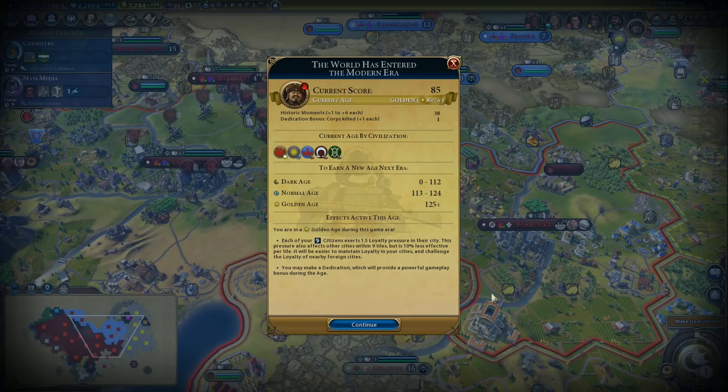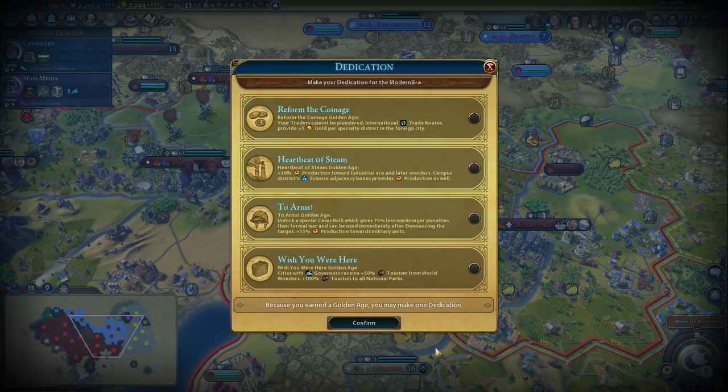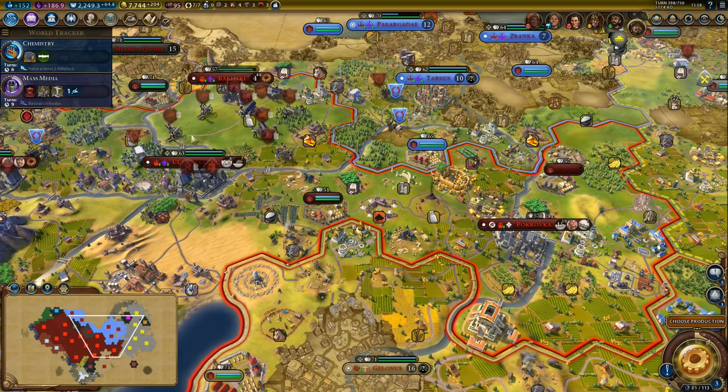Next up is chemistry — that will unlock AT crew. And we entered a new era, so that's going to be a golden age. Looking at the options: cities with governors receive plus 50% tourism from world wonders; we can get two extra arms; plus 10% production towards industrial era and later wonders; campus districts science agency bonus provides production as well. Your traders cannot be plundered — international trade routes provide plus 3 gold per specialty district in the foreign city. That one is pretty nice.